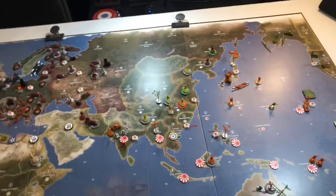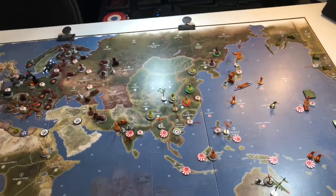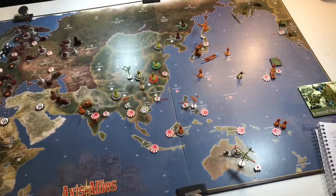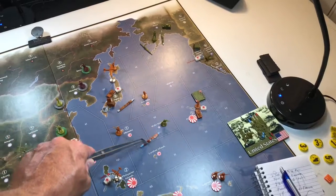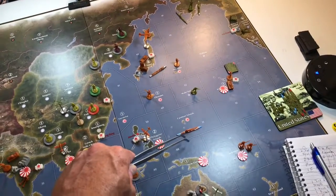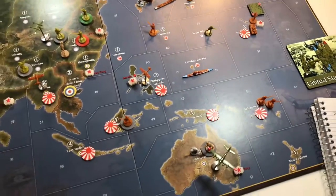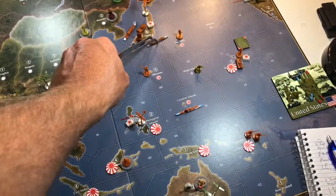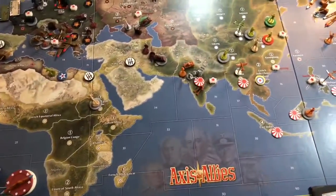It kind of takes you back to the days of the classic game where the transports actually had a defense of one. So again, no combat moves. We do have one non-combat move — we're going to move this cruiser that was off the coast of Japan in sea zone 62 down to sea zone 51, off the coast of the Caroline Islands. We'll place our new units — the transport, the battleship, and the cruiser — down in sea zone 62.